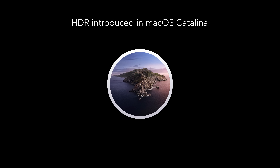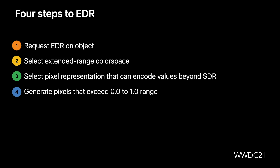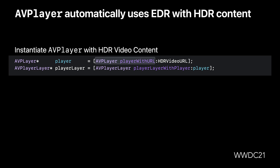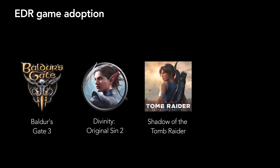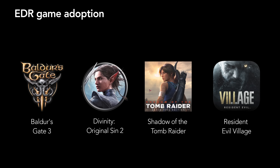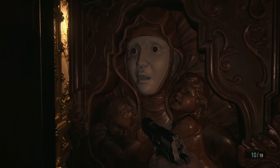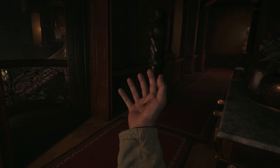HDR isn't new to Mac. It was first introduced back in macOS Catalina under Apple's codename EDR. Because many HDR standards use physical brightness levels and EDR uses relative brightness levels, developers must decide how they will adapt their HDR content to the EDR-capable display environment in macOS. In many cases, HDR data will just automatically adapt to the EDR-capable display without developers needing to do anything. Resident Evil Village is the next AAA release to support HDR on Mac. Unfortunately, due to technical reasons, I can't show HDR content in this video — I have to resort to screenshots, but it should still demonstrate the differences.